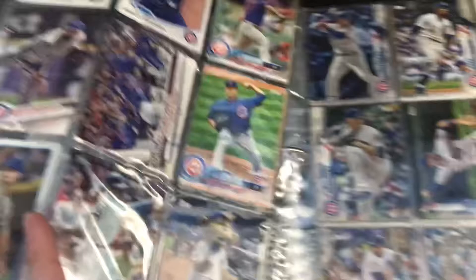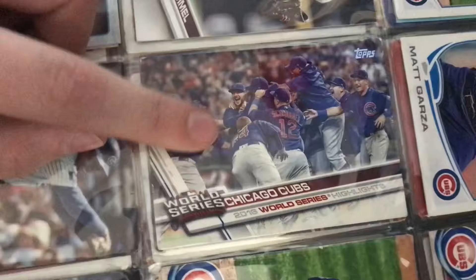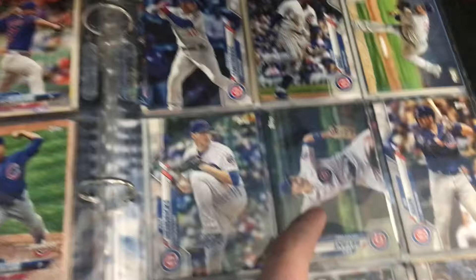Now we're going into the new new cards, so like some coin players. I have a Game 7 World Series card which is pretty cool. There are Ernie Banks, Clark the mascot.